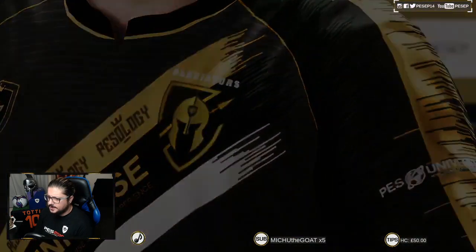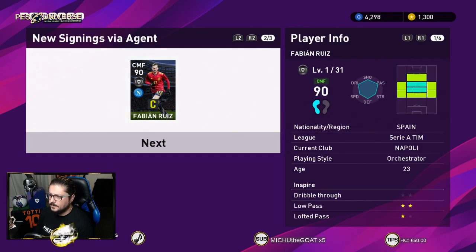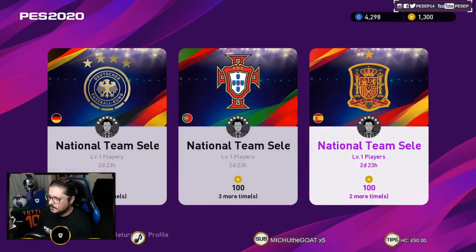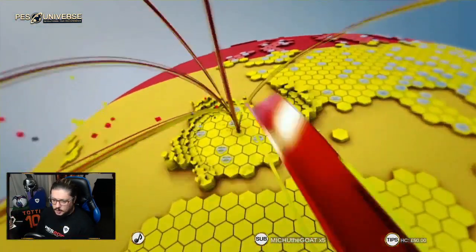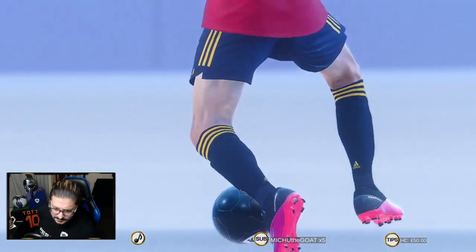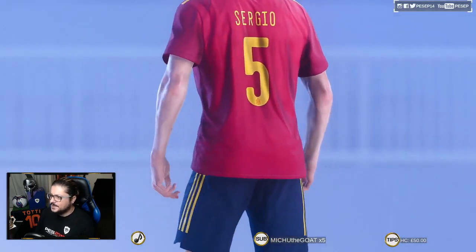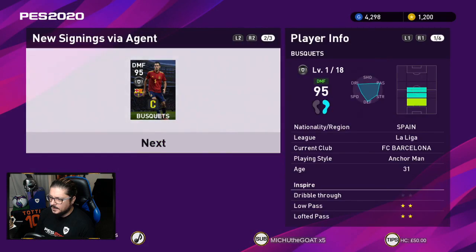I'll take it — I like a tall midfielder orchestrator, I'll take it. Ronaldino or Nedved? That's something only you know — you're asking me to choose between a skillful attacking midfielder and a box-to-box midfielder. Think about who you need rather than who you want. Nedved is solid, Ronaldino is fun. Nedved is box to box. George, restart the game — go back out and come back in. I went back in and got the legend scout.